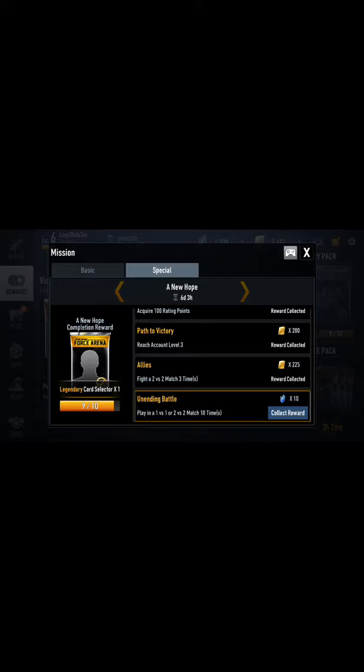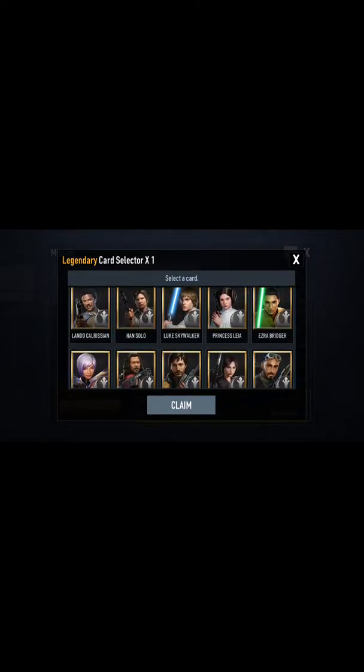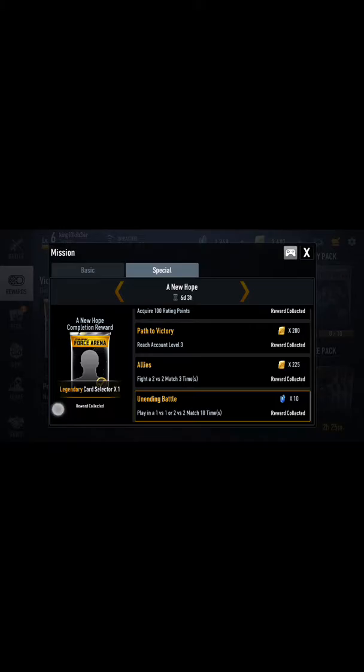On the other side there's a legendary card selector — so I'm not even going to trade now that I just realized that. Let's go ahead and collect that reward. If you can get all the way over there and then choose your own unique, you can utilize this legendary card selector and choose whatever legendary you want. We're going to go with Lando Calrissian. Now we have the legendary and the unique for him.